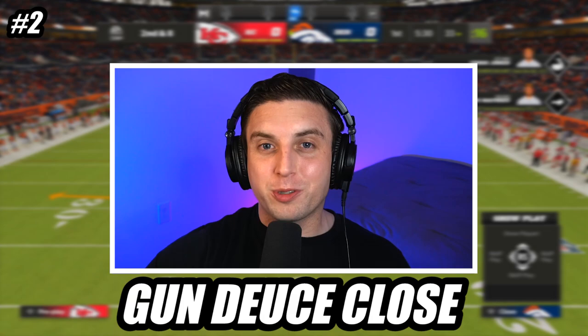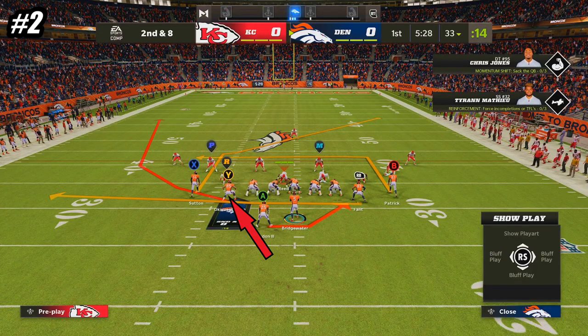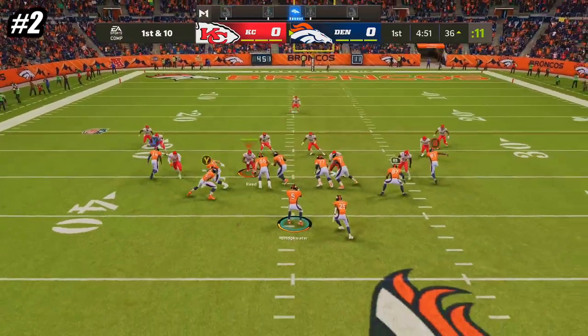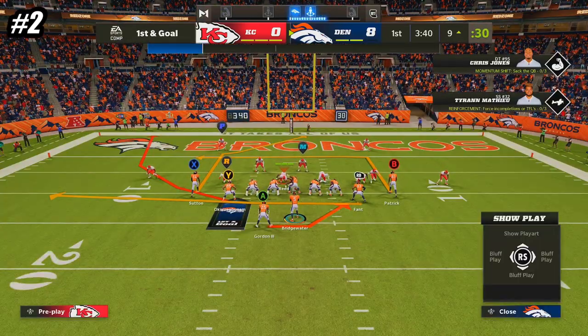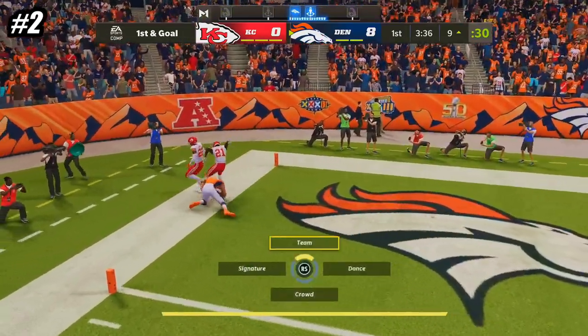At number 2, we are in the formation Gun Deuce Close, and the play is RPO Read Flat Wheel. This tight end wheel route is one of the glitchiest routes in the game, and it's nearly impossible for the AI defenders to guard. I usually throw a bullet pass to the tight end as soon as I see the flat is open, but even if the flat is covered at the snap, be patient, and most of the time you can throw a lob pass to the outside to put the ball in a spot where no defender can get to it.